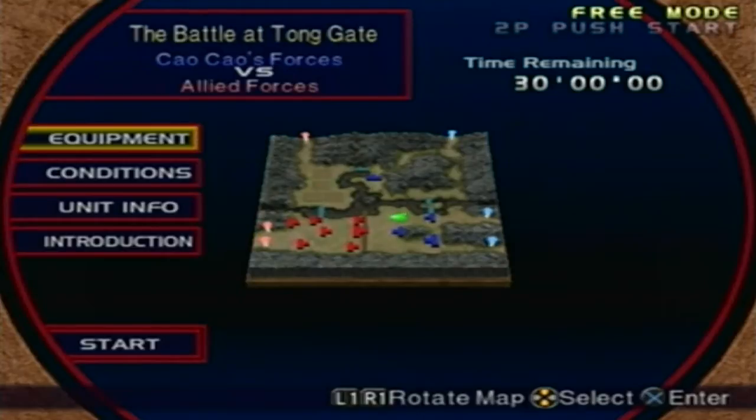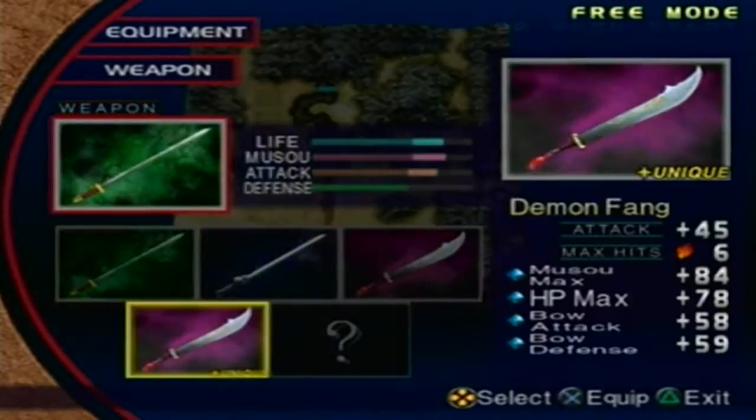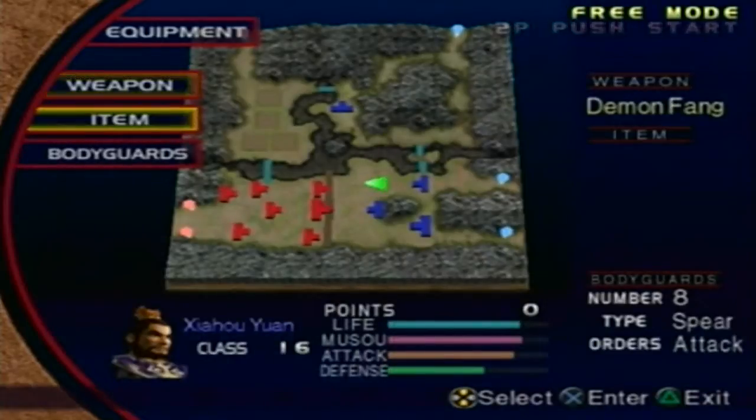This is not my first time going for Zhao Yun's fifth weapon. I actually learned a few possible indicators that will determine how long Han Sui will take to actually defect. I'll point out those indicators once we start. For now, we know the intro, the conditions, the equipment — here's the fourth weapon — and the items.